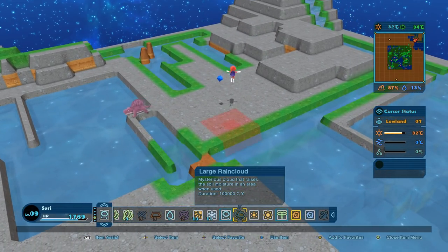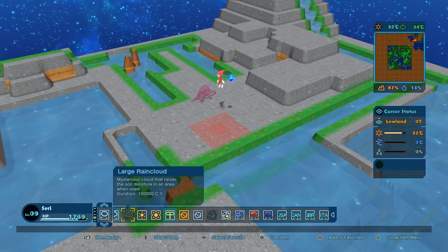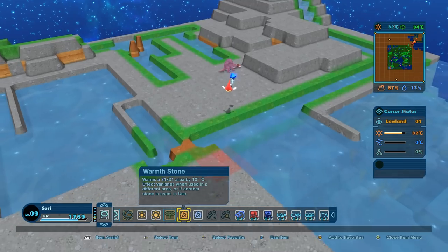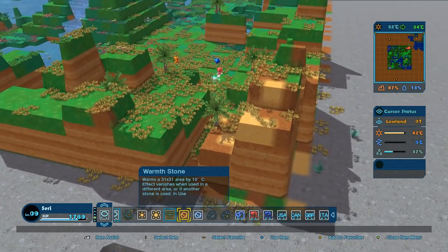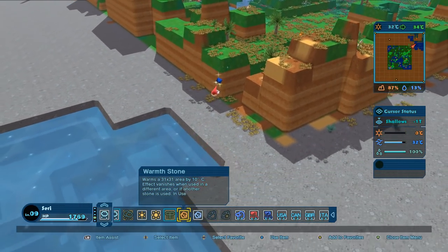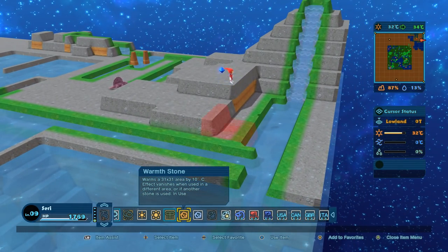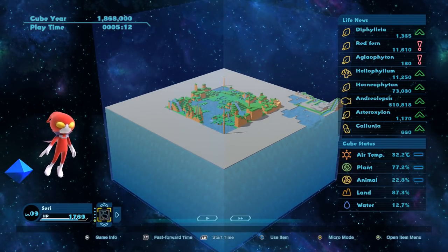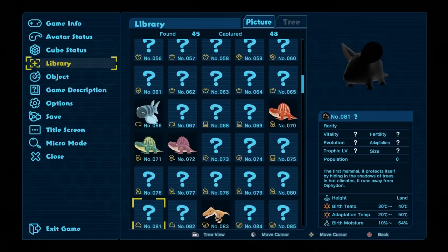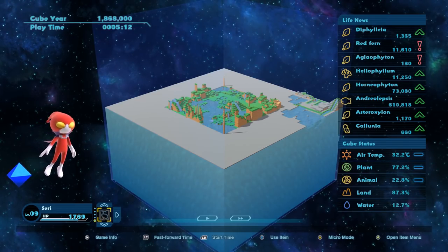A large rain cloud: a mysterious cloud that raises the soil moisture in an area when used. I want soil moisture over here. I don't know if we're going to be able to save this guy's life — I'll do my best. Let's try the vegetation, cross our fingers, and we still have the warmth stone out over here getting things warmer. We did what we could. Good luck, little guy — what should we call him? Okay, we're going to call those guys Stevens.